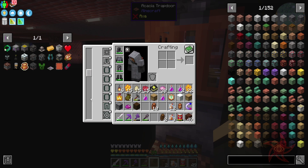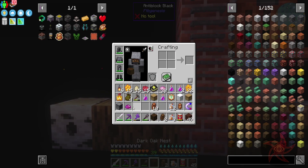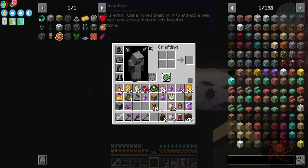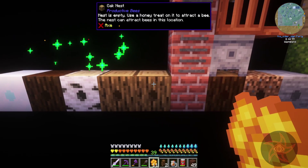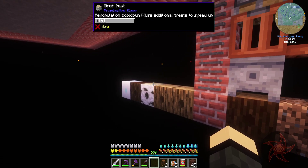Off camera I also made the Sojourner's Sash from Botania. It gives me step up — basically haste one or speed one. Is that all the nests? I think so. I should probably make some more nests as well.